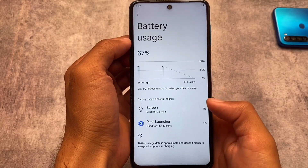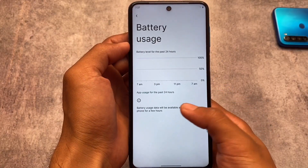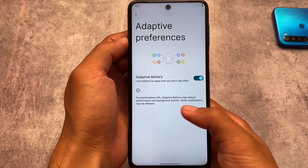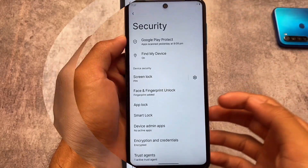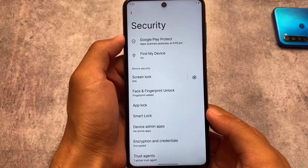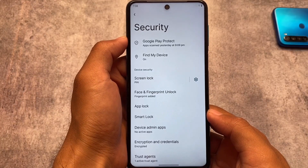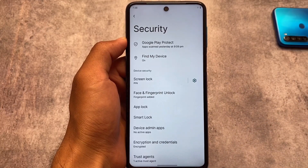Moving on to things I liked about this one: in the battery section, you have the option to customize battery usage for the past 24 hours or the last full charge, which is something good. You also don't need to restart the settings app for changes to take effect, which is another positive. In the security section, face lock, fingerprint lock, and app lock are all already included — that's one of the plus points I really liked.